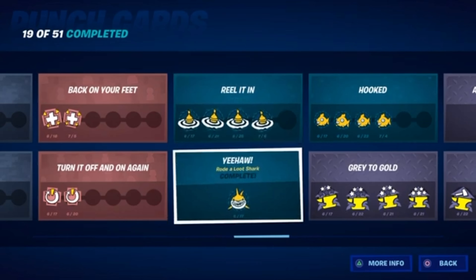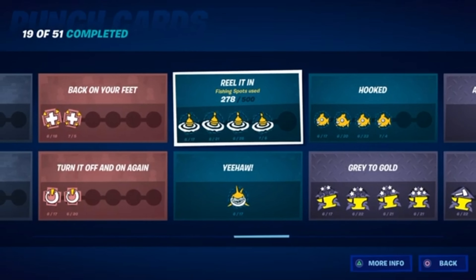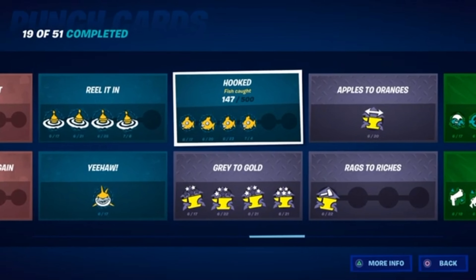This one is easy — just find a shark, throw your fishing rod in the water, wait for it to bite, and then you can ride a loot shark. And if you're doing the fishing spot challenge at the same time, you will catch fish, so that will be no problem either.